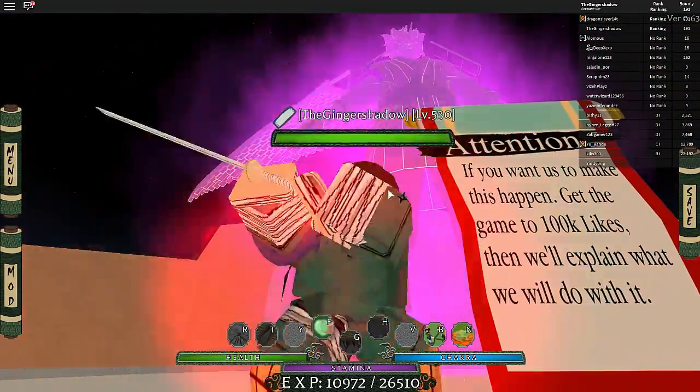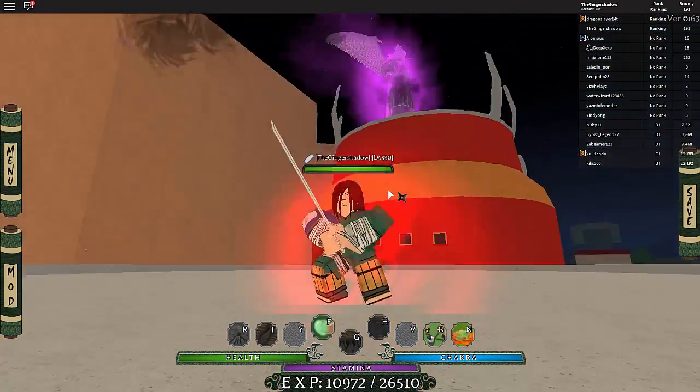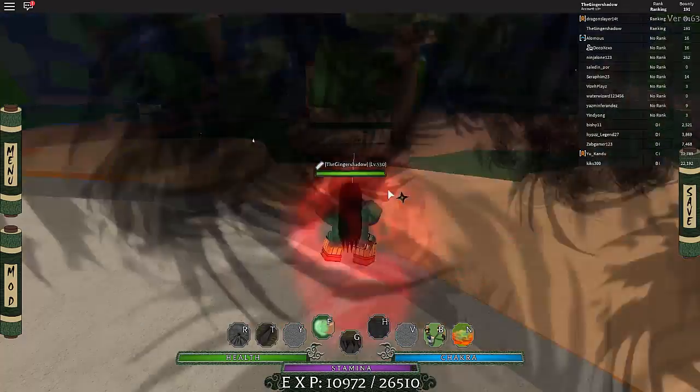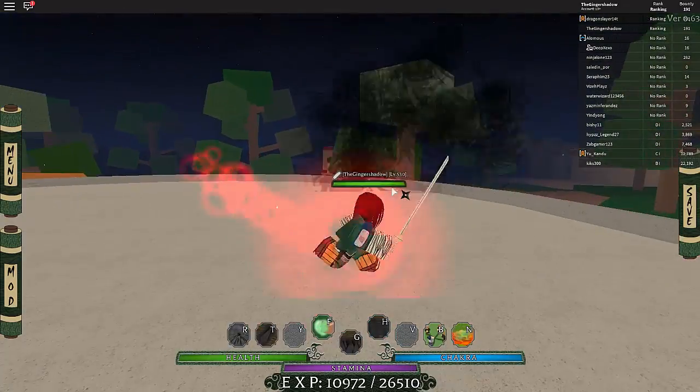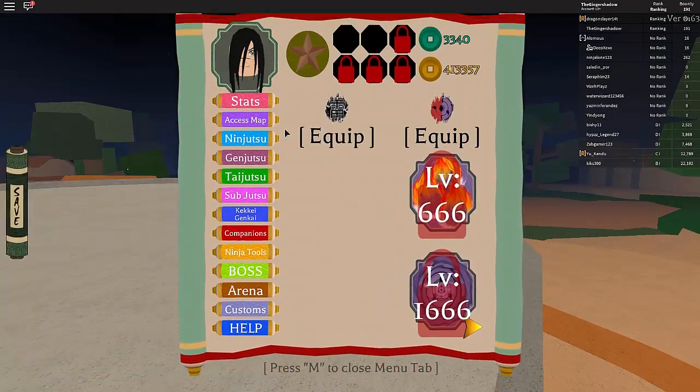If you wanna go and leave a like in the game so this thing can get involved somehow, go ahead — probably a good thing. People were saying about the Amaterasu thing — I don't actually know what Amaterasu does. I don't know if it actually hurts people or if it just blocks techniques and stuff.